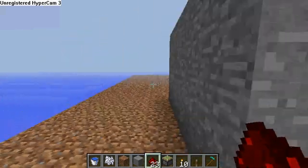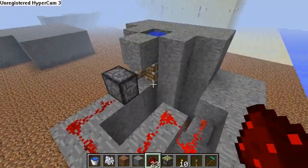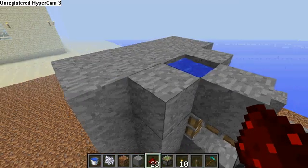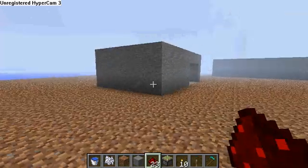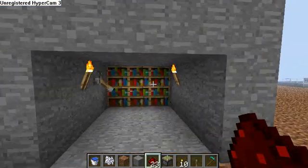It's pretty simple — just some redstone, sticky pistons, and some water. And then I will show you next: the bookshelf hiding place.